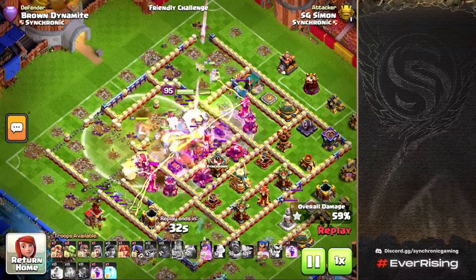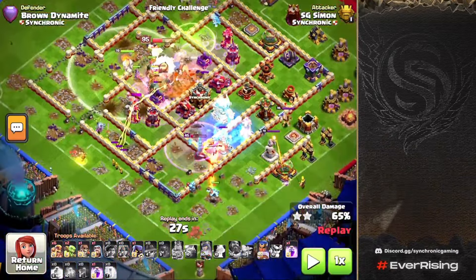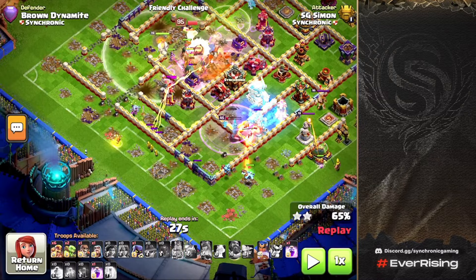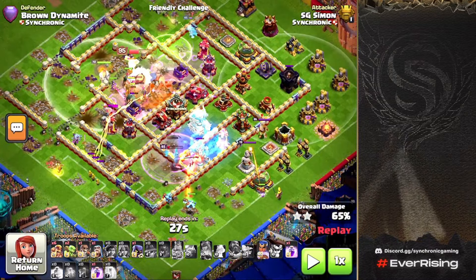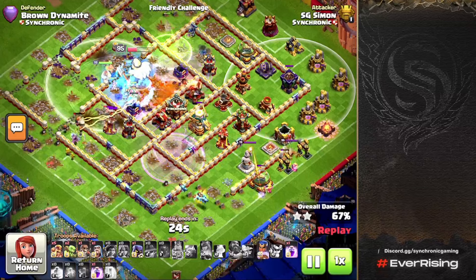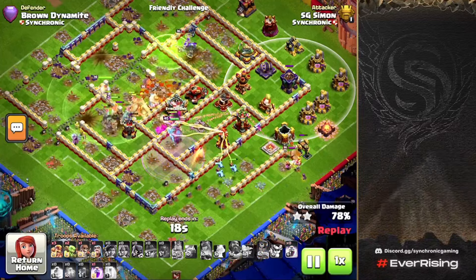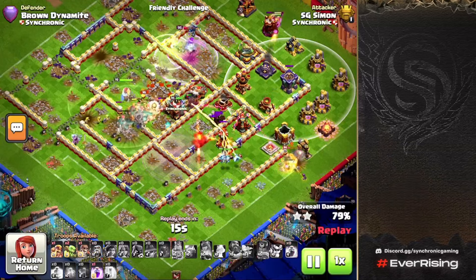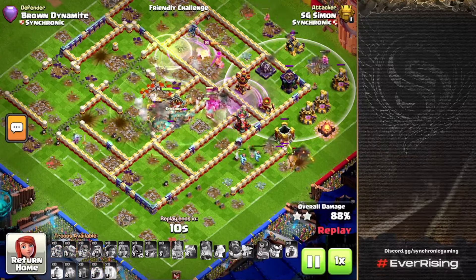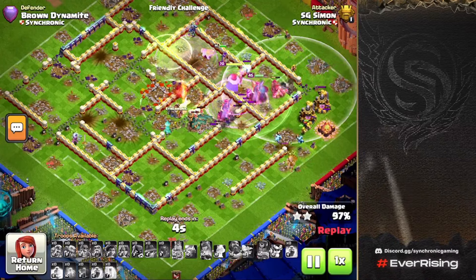The King is in the core and with the Gauntlet ability he's powering through the defenses — there's not much DPS remaining at this point. We send the Royal Champion in through the 7 o'clock side, sweeping all the way to the 3 o'clock side of the base. The RC in the core picks off Ice Golems and remaining defenses with the Gauntlet. The RC then becomes the MVP on the back end with the Hog Puppet and Haste Vial — we rage up the Hogs for another three-star.